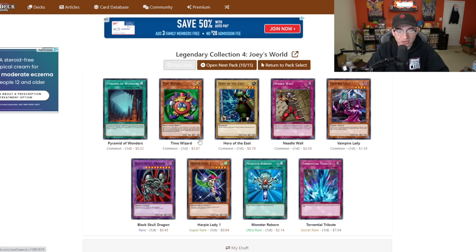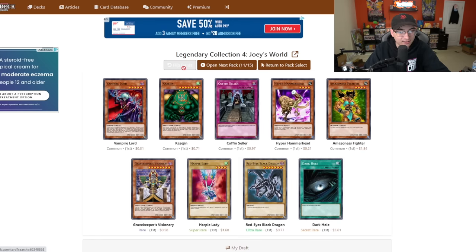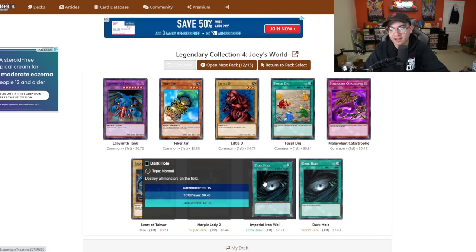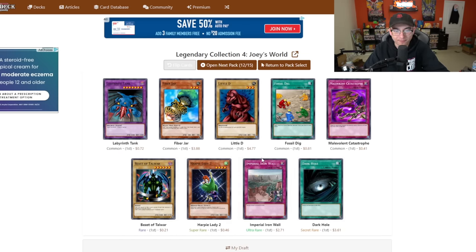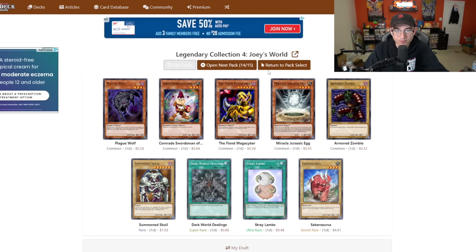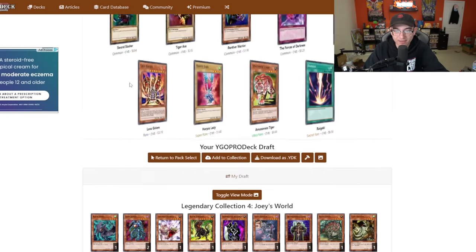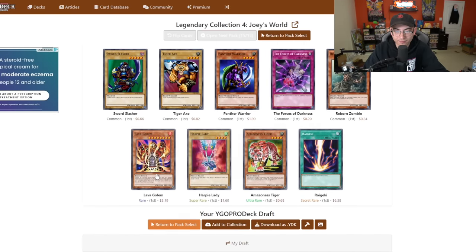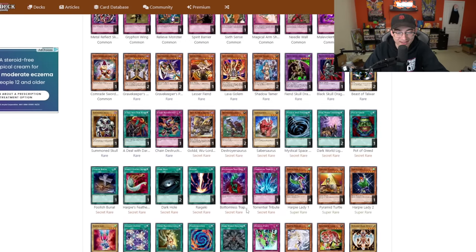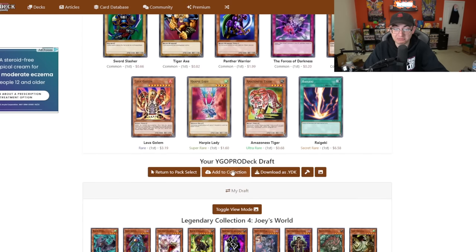Two Torrential Tribute, Monster Reborn, Harpy Lady 1 - those are some banger cards, too bad we already have them. Red-Eyes Black Dragon in Ultra Rare. OG Harpy Lady. Iron Wall is actually not bad - I'd love to have three. Third Harpy Dancer - that's sick! Dark World Dealings. Last pack: Rai Geki, Lava Golem. Alright, we got the Sixth Sense, we got some Harpy Ladies, we got Three Dancers which is really above average. I'm not re-rolling this.